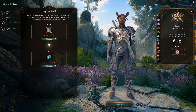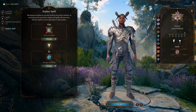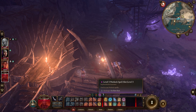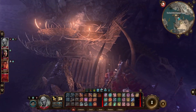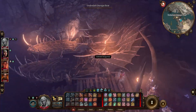I'm going to replace a spell — taking off Arms of Hadar and replacing it with Hunger of Hadar, which is also a third level spell. He's got two level three spell slots. I was hoping the level up would heal him, but unfortunately it did not. I gave him some potions, he's healed up.